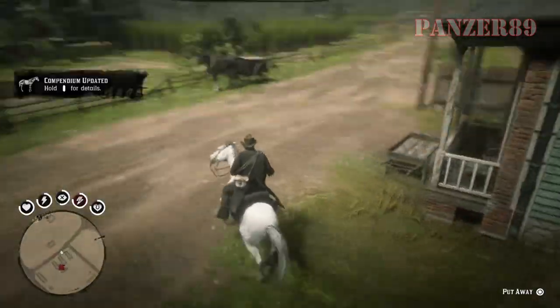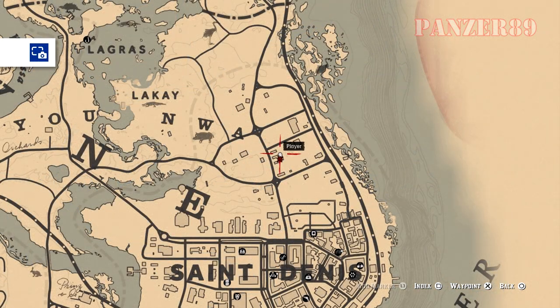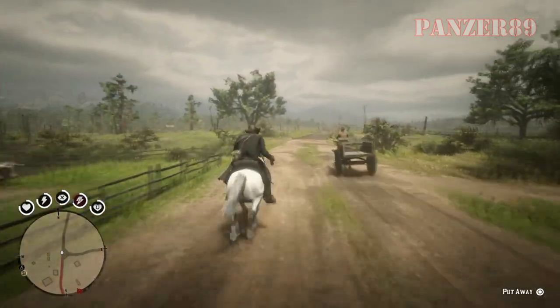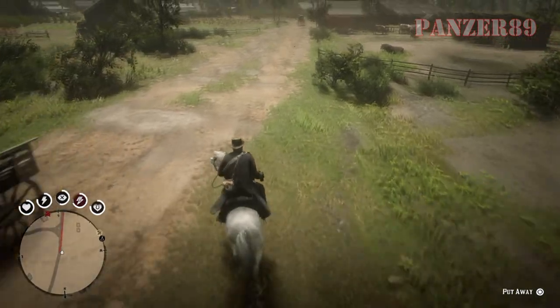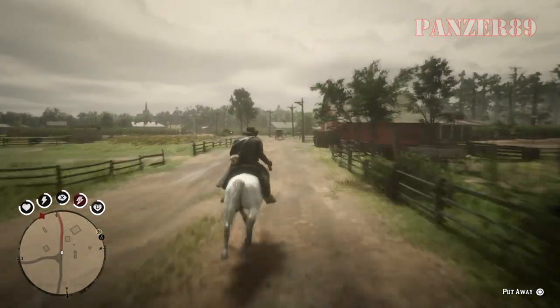There's this small spot in St. Denis — I'll have that flash up on the screen right now, a bit of a closer one and then a bit of a farther away one. This spot, up to 0 to 3 horses, can spawn behind this house, and they have a chance of being any horse in the game, even horses that you can't or shouldn't be able to get until the end of the game.